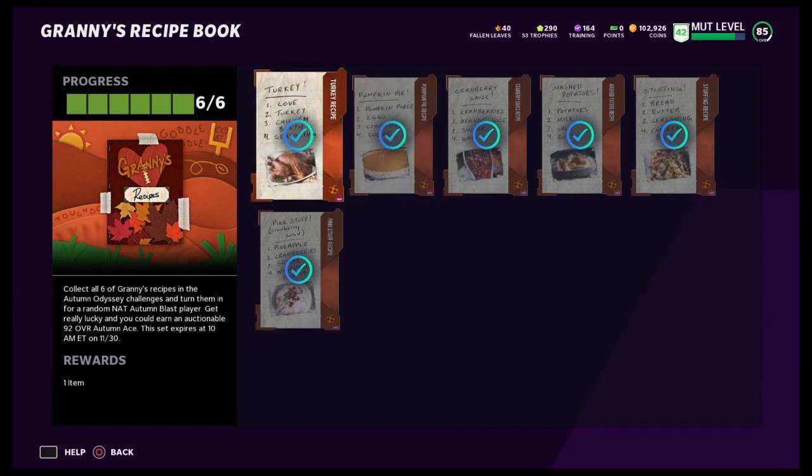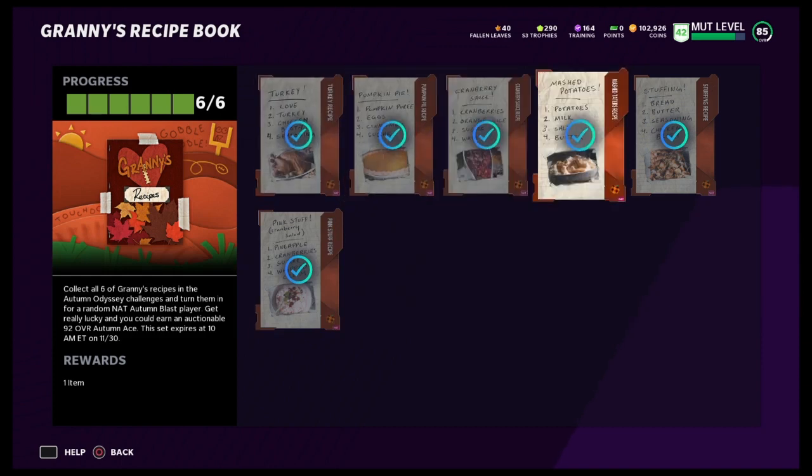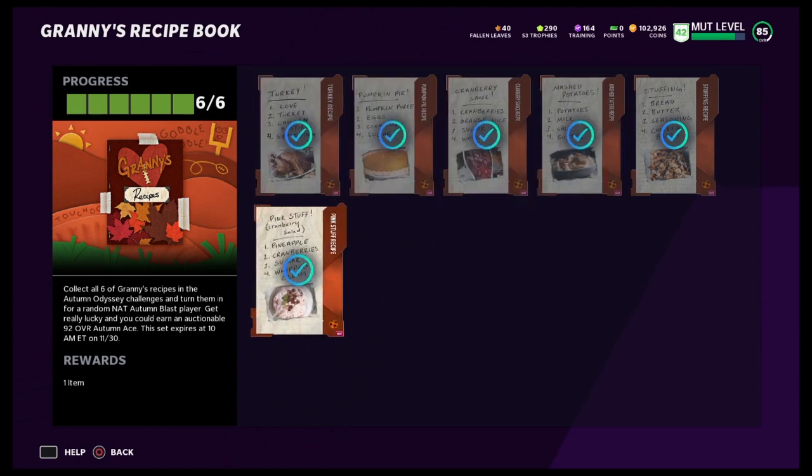The good thing about these collectibles — look at these. As soon as you get one from each solo, you get a recipe and you have to follow each part. When you go for the collectible and you're opening each pack, go in the order of what you just received. So if it was turkey, choose love first, then turkey, then chicken broth, then seasoning. Or if it's cranberry sauce, choose cranberries, orange juice, sugar, and water. Each one — when you get your collectible to open the packs — make sure you go in those orders. Very important. That's how you end up getting your collectible to upgrade your player.